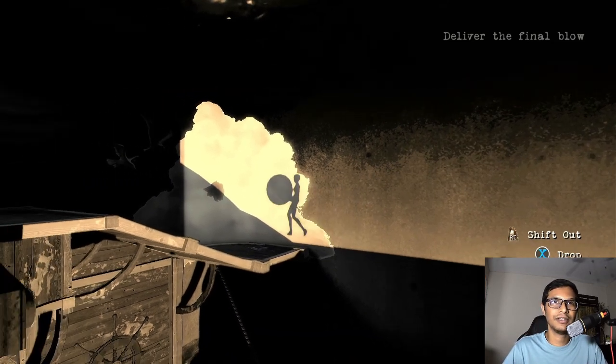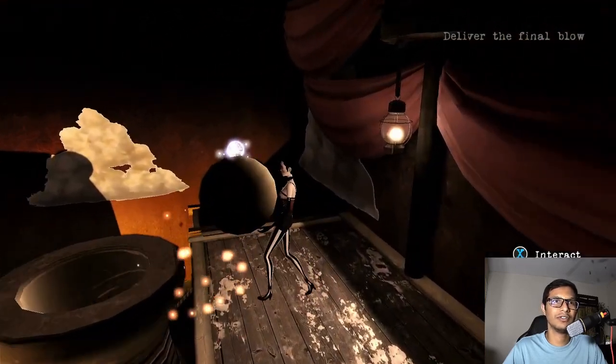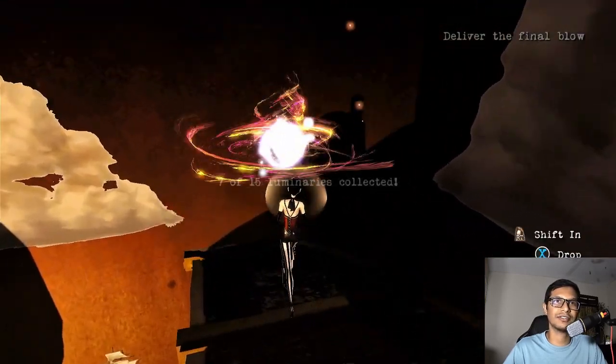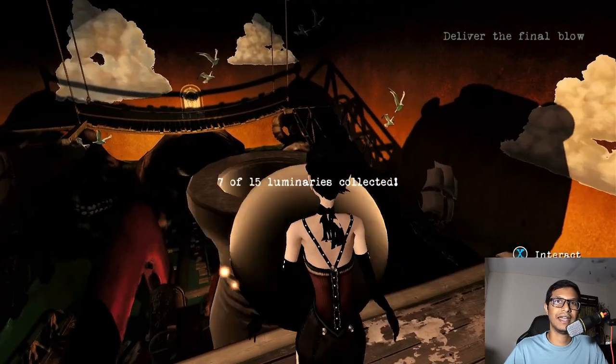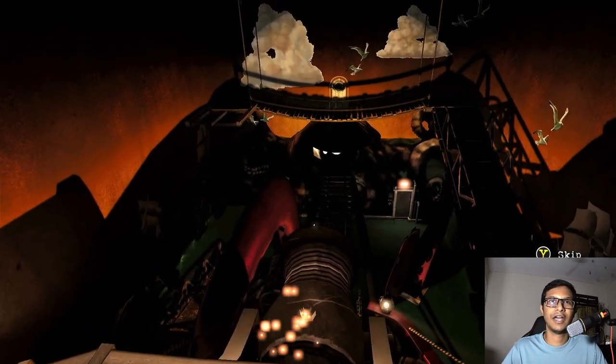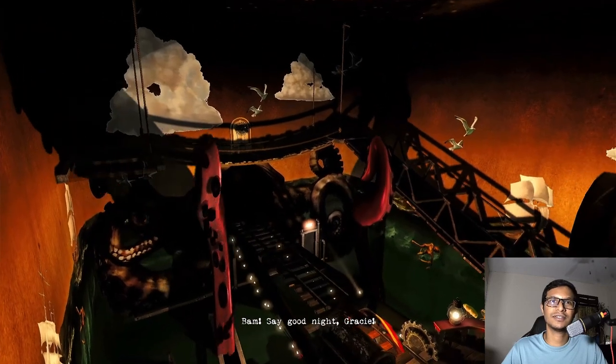Pick up the cannonball one more time, shift into the real world. Before loading the cannon, collect the luminary since it's right here. Load the cannon — now it's going to deliver the final blow to the Kraken. Take that!